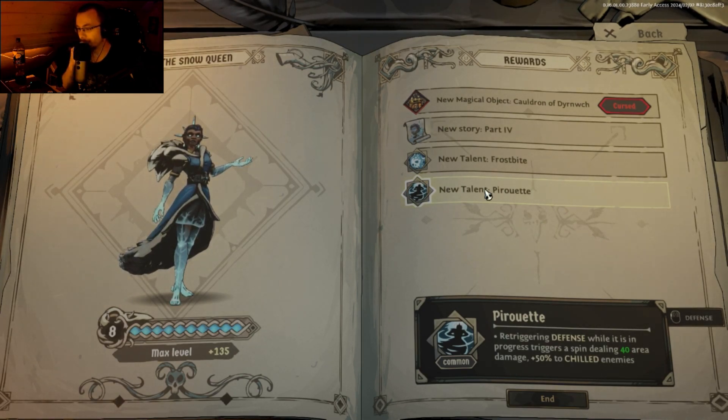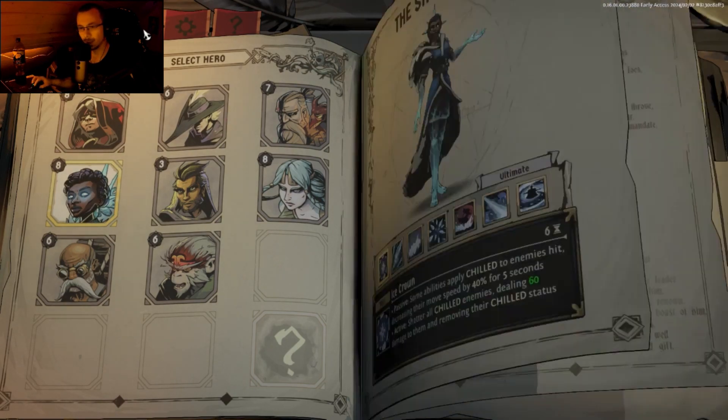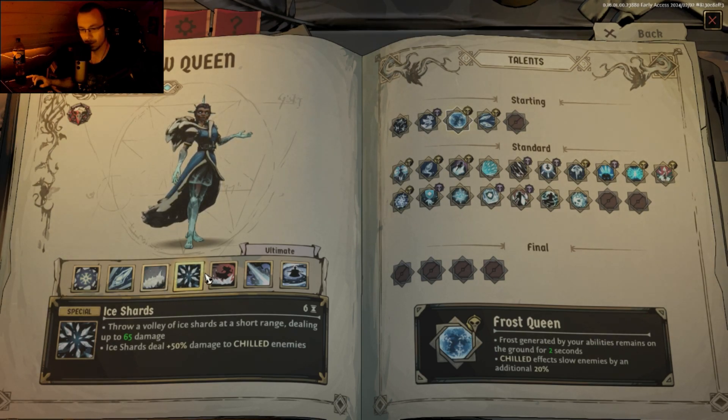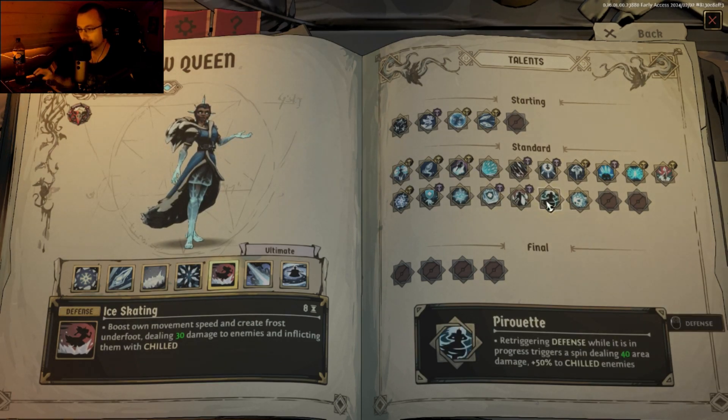Defense triggers a spin dealing 40 area damage plus 50% to chilled enemies. Was that the ice skating? Let me reread that. Defense — yes, defense was ice skating. So re-triggering defense while ice skating is in progress triggers a spin dealing 40 area damage plus 50% to chilled enemies. And if we get an upgrade that gives us two charges to defense, it's even better.